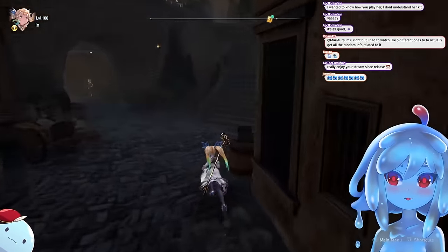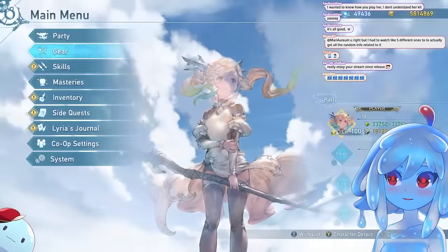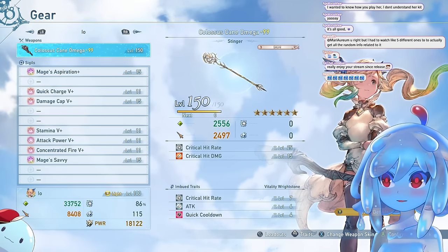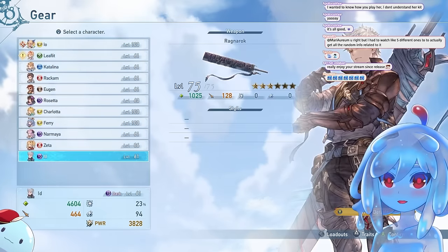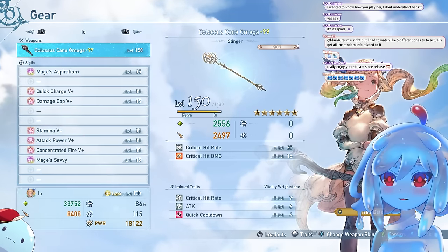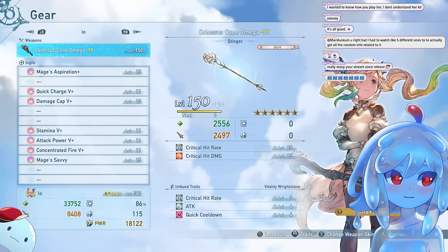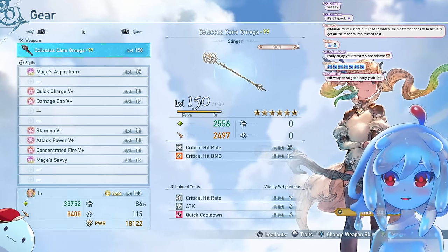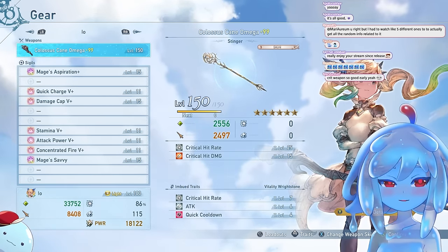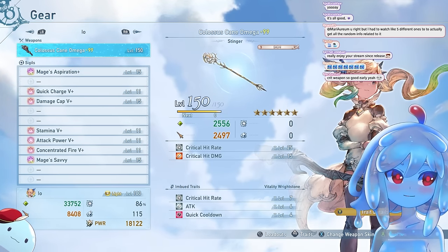Buy a crit weapon — it's the best weapon for early game, level one. For each character it's different. For Io, it's Colossus Kane Omega — that's the one. It gives you critical hit rate and critical damage: level 25 and 15 at max. You're going to want to get that to level 150, which will give you 29% crit just from the weapon alone.